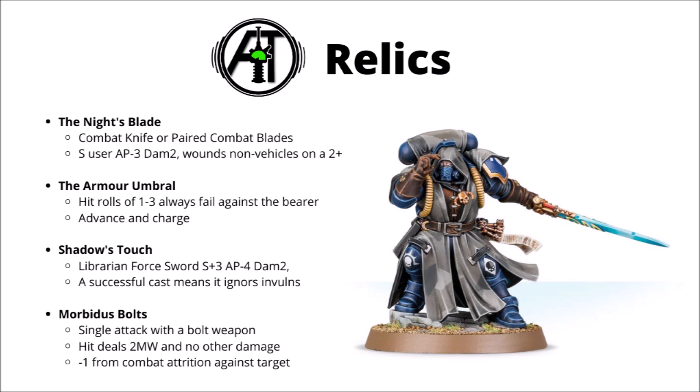Looking at the four relics available: I quite like the Knight's Blade — it replaces a combat knife or paired combat blades, and you can attack with it at Strength user, AP minus three, damage two, and you wound non-vehicles on an automatic two-plus. This is quite helpful to the formation because most of their characters don't really do that much damage; it definitely makes the Reiver Lieutenants and the Captain a lot more viable. It's always a bit sad when characters have great numbers of attacks and hit on twos but basically have no decent combat weapons. Next up is the Armour Umbral — this means hit rolls of one to three always fail against the bearer, and you can also advance and charge. Seems kind of okay, though not that standout; it'd be a lot better on something that moved fast anyway.